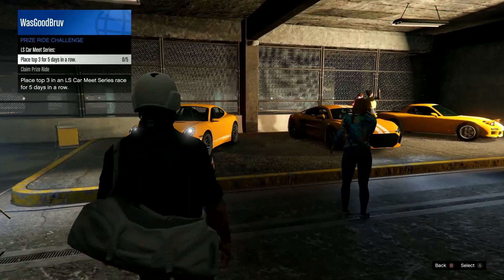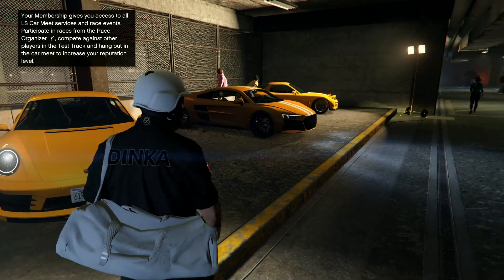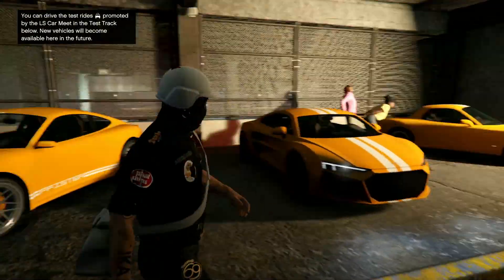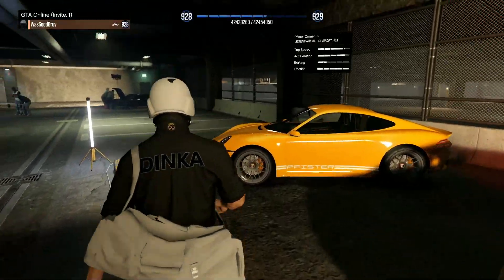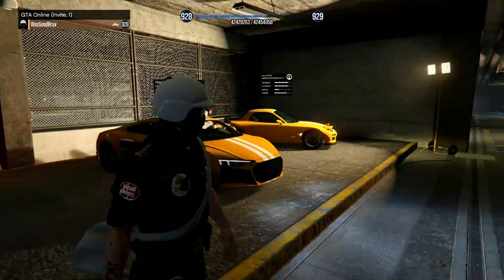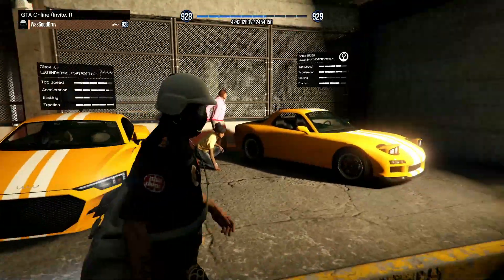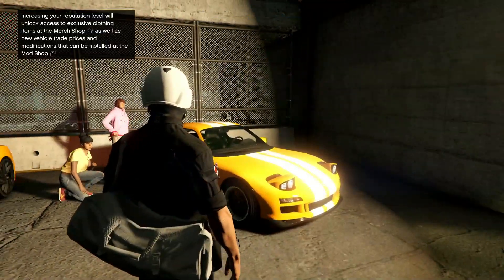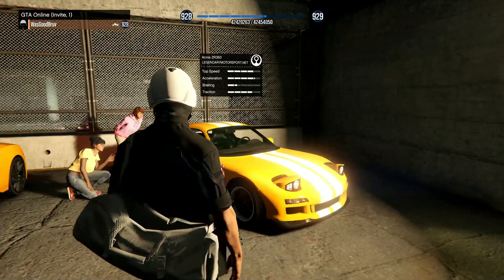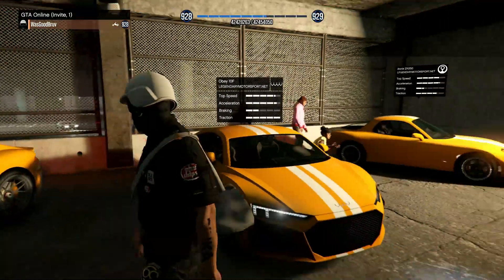Heading over to the test drivable vehicles, we can see they're all highlighted in yellow. We've got the Fister S2, the Obey 10F, and the Annis ZR350. You can find all of these vehicles on Legendary Motorsport.